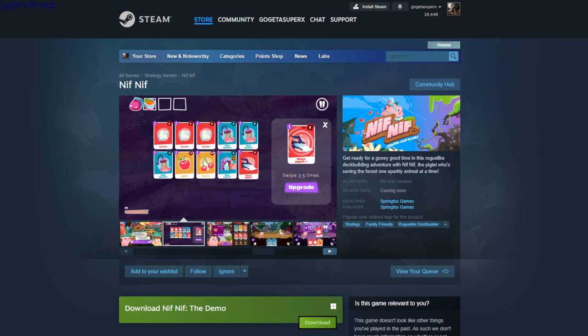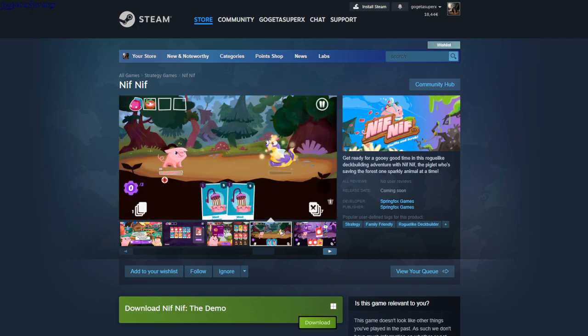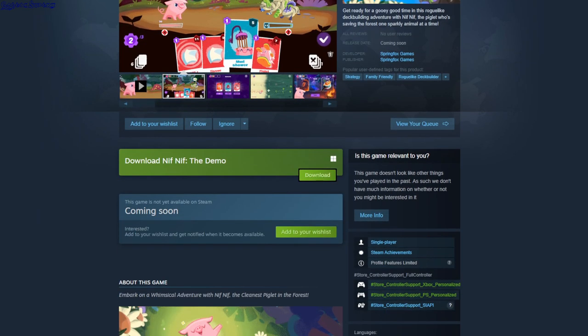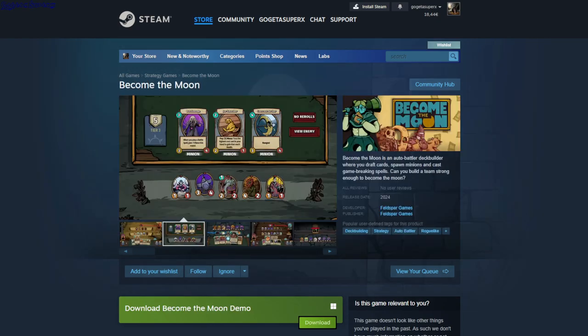Nif Nif. Strategy, family friendly, roguelike deck builder. It's like a card battle game but it doesn't really tell you what cards do exactly — you have to guess. For example a mud shower gives five defense, a tissue is an attack, and an apple means plus one strength so your attacks do plus one damage. You can get new cards as you progress. It's a demo single player game, full controller support.